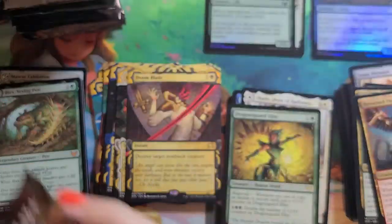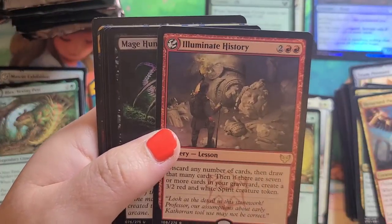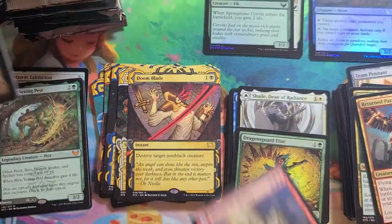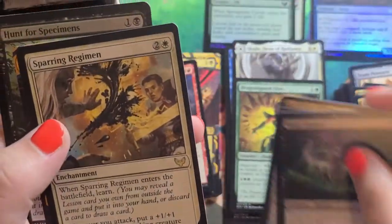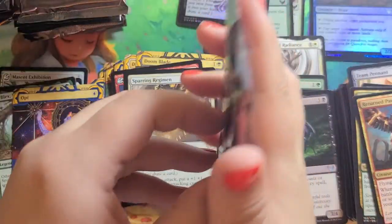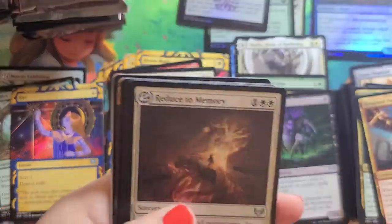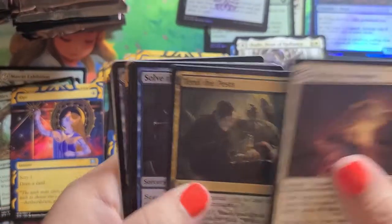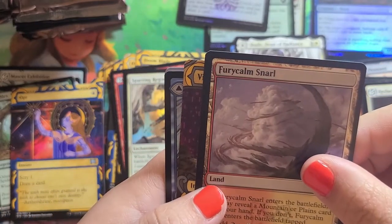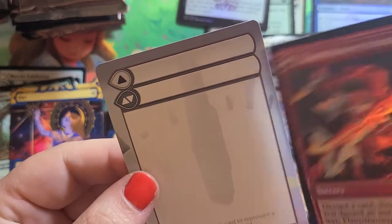Dragon's Guard Elite. Doom's Blade. Our Lesson is a Rare — Illuminate History. Mage Hunter. Sparring Regimen, an Opt, and another Foil Common. A Lesson is in the Common. Uncommons. Fury Calm Snarl. Village Rites. And we have a Torment Sculptor, and a Flamethrower Sonata as our Foil Rare.